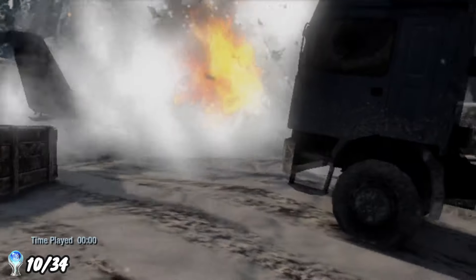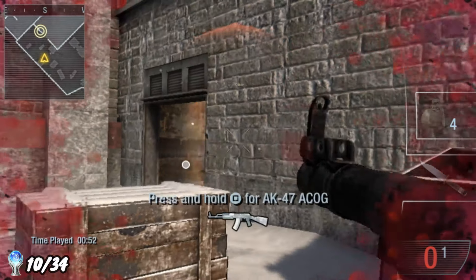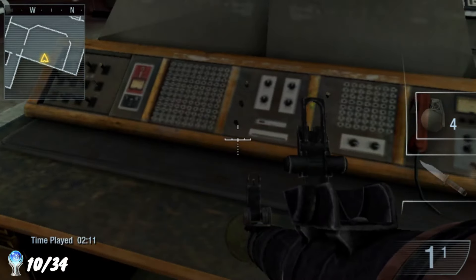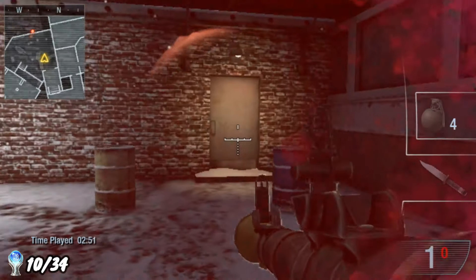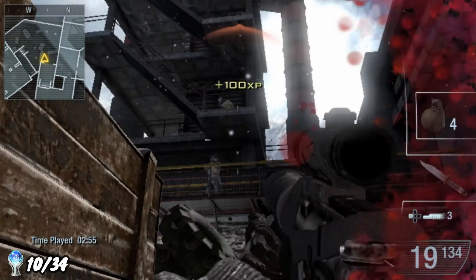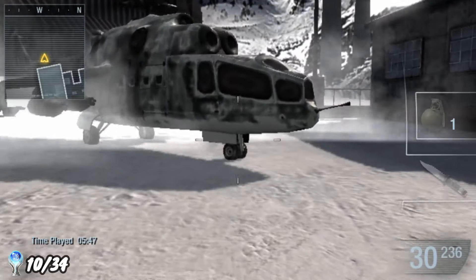Next up was Operation Three Point Landing, back as Woods, with the objective of making our way through a Russian facility to find and eliminate Adolf Schruzl, believed to be reviving Project Nova. Quite a lot of enemies are thrown at us during this mission, and there is a missable trophy here. However, we failed to get it this time around so I'll have to come back and clean up. For now, we find and kill Schruzl and make our escape.